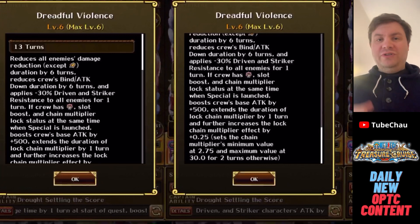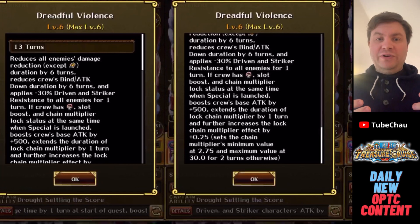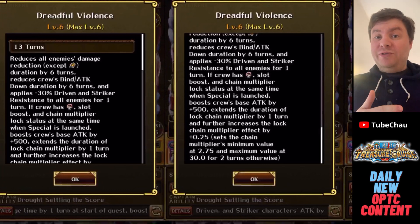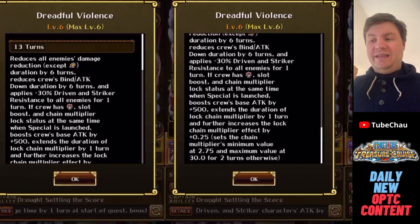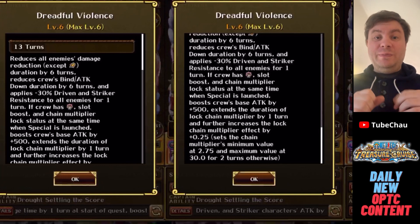The way they want you to use this is: use Jack's Special, apply the 30% Resistance, get the Chain Boundary, then use VS Kaido's Special. You get the Attack Boost and Orb Boost, and you keep the Chain Boundary and Resistance applied — Kaido can't remove those. Then you can use Jack again, apply another 30% Driven and Striker Resistance, so 60% total — those stack together. His Special will also stack, so you get a 3x Chain Boundary, plus that base attack bonus of plus 500. It should have been more, but Bandai has no idea what numbers to give for base attack buffs — plus 500 is a joke, but it's better than nothing.